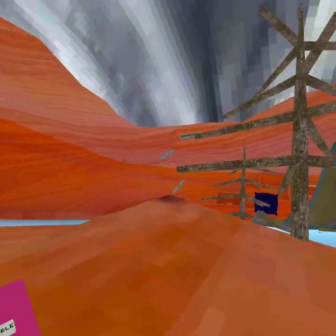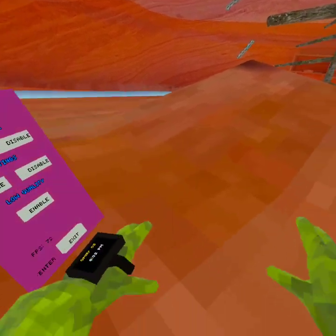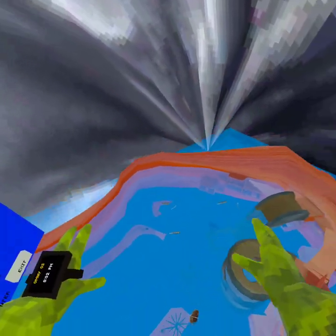Page four is the last page. We've got Iron Monkey, which lets you fly around the map.